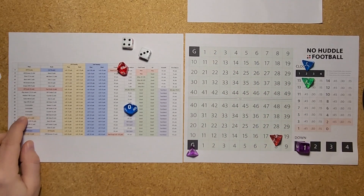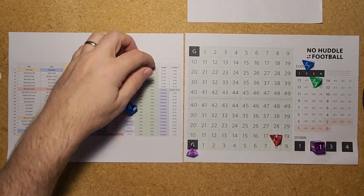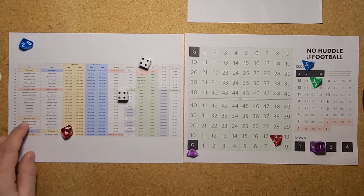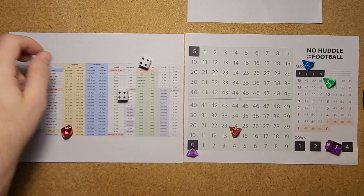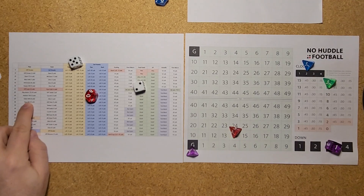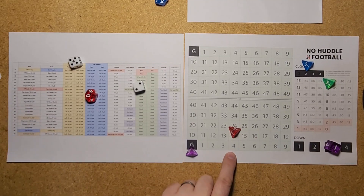A pass play — 34 is incomplete, second and goal at 10. Another pass — a 44 is a sack as Mahomes runs around and takes it. They'll be at the 14-yard line, third and goal from the 14. Going to have a pass play — a 25 is a pass out of the Twins formation, getting it out to Moore for 15 yards. That's good for a score — from the 14-yard line, taking 10 yards for the end zone, anything inside a 24-yard window counts as a touchdown.